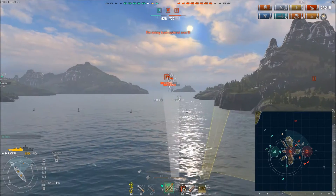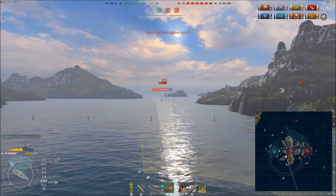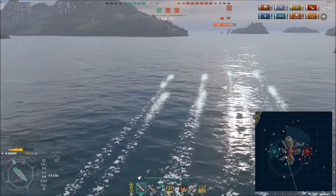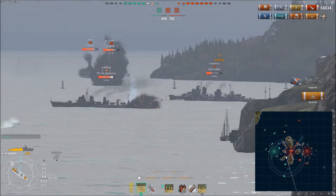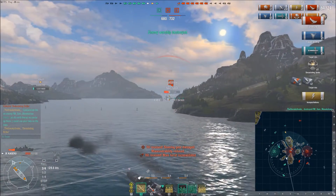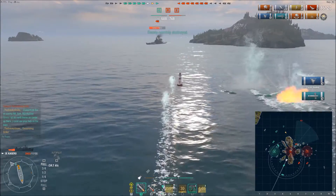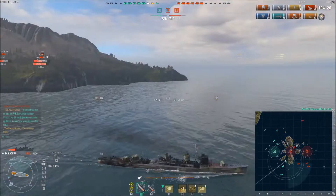With about seven seconds on my torpedo reload, I slowly back up into position to launch more torpedoes at the Azuma as he slowly makes his way into Bravo cap. I launch a full broadside — the reload is a minute and 40 seconds on these torpedoes. I see the enemy Khaba making his way into Bravo. My torpedoes track well, and all of a sudden the Shimikaze appears at 5.1 kilometers right in their path — along with the Khaba. I take some big hits but land two torpedoes on the Shimikaze: another devastating strike. 74,000 damage done. Fires still raging on the Azuma; two more torpedo hits land on the Azuma and Iowa, pushing me over 100,000 damage total.